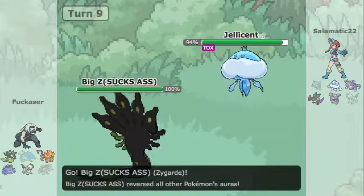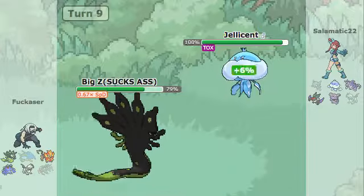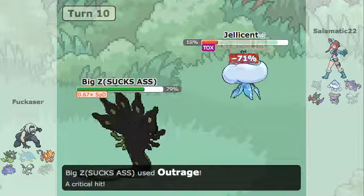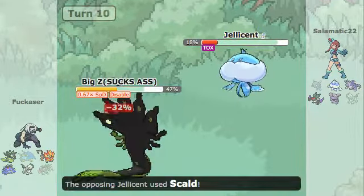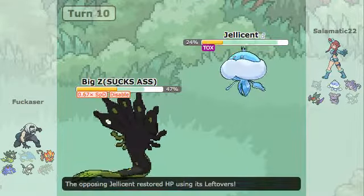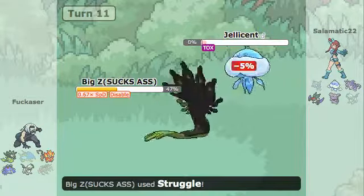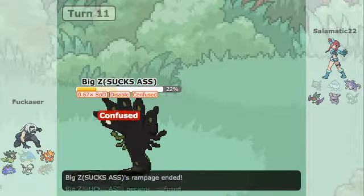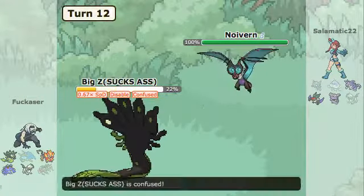He decides to switch out into his Zygarde — I'm not too scared of this thing as it takes Shadow Ball quite well. Luckily I get a Special Defence drop, and now it gets funky: it goes for Outrage and gets disabled by my Cursed Body. Now it's locked into Outrage with the Lum Berry gone, and with Outrage disabled it's forced into Struggle — this is pretty good.